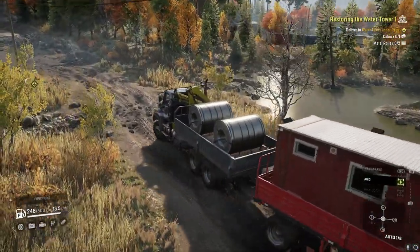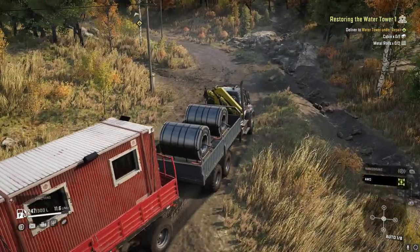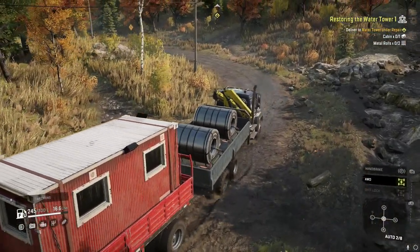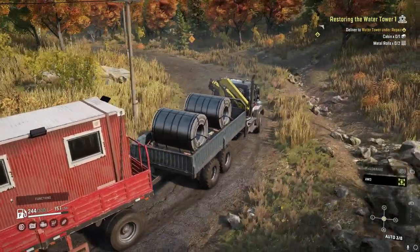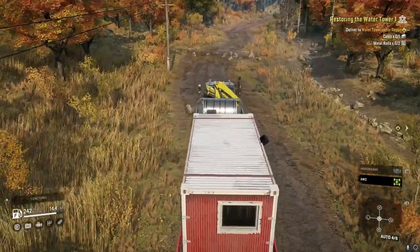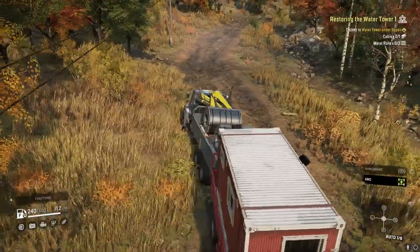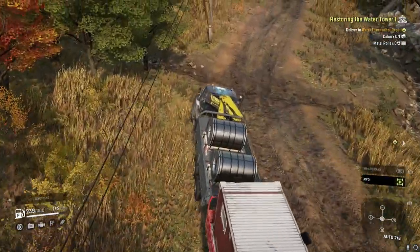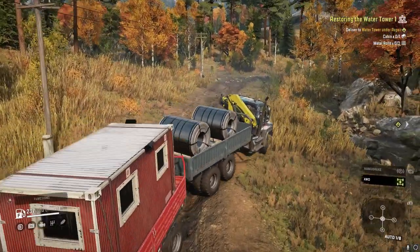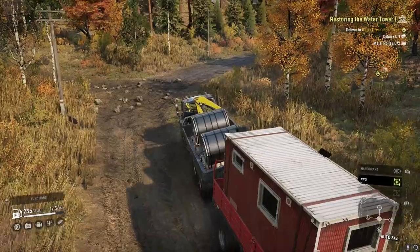Getting these water towers up allows us to have more locations where we can grab water from. I don't know if this one's all that useful — I haven't really checked where we all got to deliver the water to on these maps. I think I only did one water delivery on PTS, maybe two. I'm actually not sure where we deliver most of the water to. Water tower number two is actually just a little bit closer than the one on the other side of the bridge, so it will save you some time, but not much.